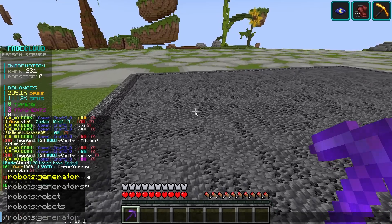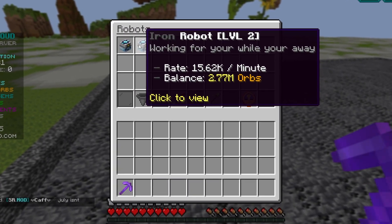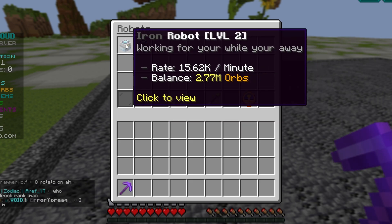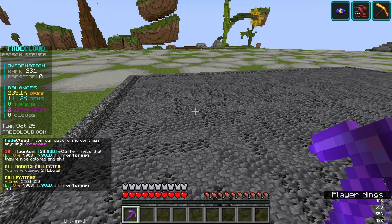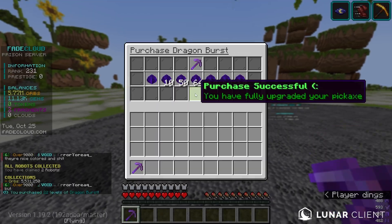I discovered that robots work for 12 hours when you go offline. So every 12 hours you log back on, collect them, and then you have another 12 hours of offline work — robots are super super good. From both of these robots we have 2.7 million orbs, so that's pretty good.